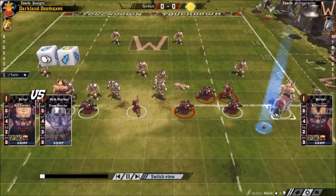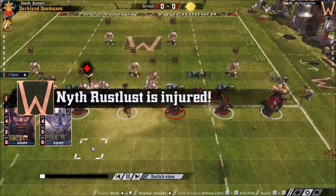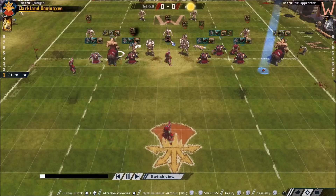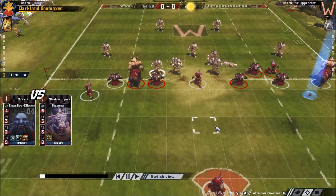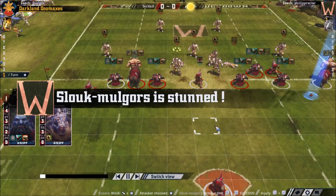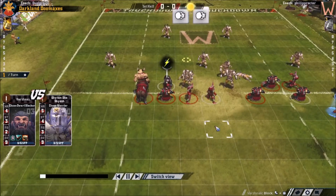That high kick — I was actually hoping the ball might scatter back. That's a nice start for me. The ball centaur removes the Chaos Warrior, which is massive against the Chaos team. The opponent decided not to use his apothecary, so that is one down. And another armour break — I think that is already more armour breaks than I achieved in the entire game against Norse last week.